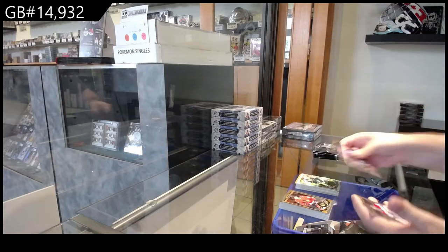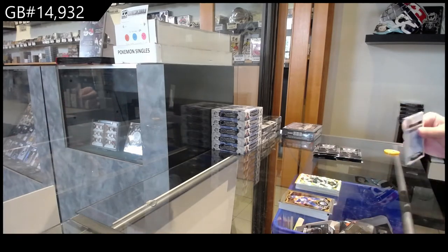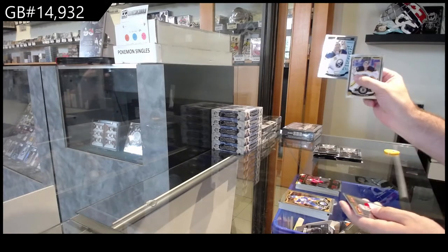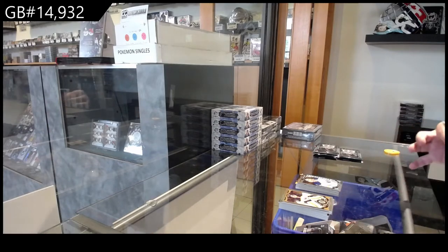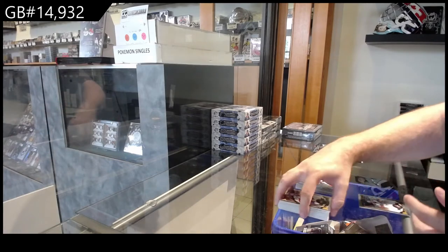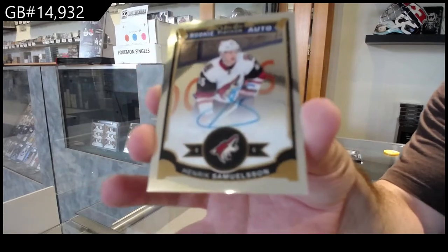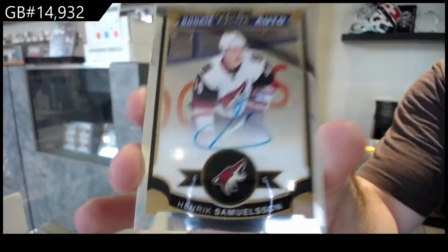Trax of Vanek for Minnesota. Superstars — Bobby Ryan for Ottawa, Omar for the Buffalo Sabres. We've got a Nick Ritchie Anaheim Ducks rookie, and a rookie — Otto Henrik Samuelsson for the Coyotes.